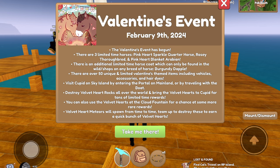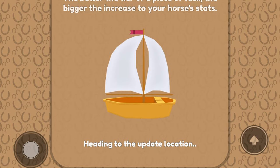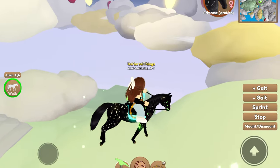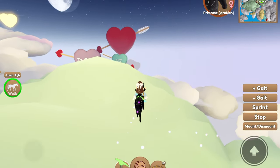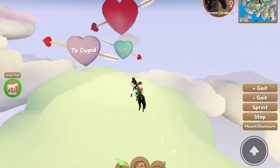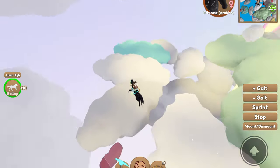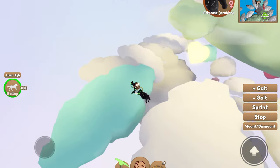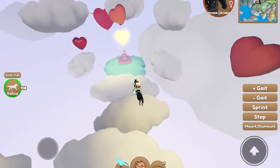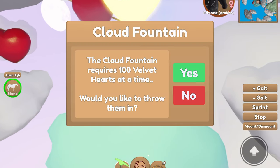Wow, you guys, that is a lot! Let's go ahead and get on Primrose and head there. Oh, this is kind of neat actually — we have a whole island for this. Too cute. Oh look — 'To Cloud Fountain.' Let's go to Cloud Fountain first. I'm very, very nervous that I could easily fall off. Like it would not take much for me to just fall off these clouds. I'm not very good at this. So this is the Cloud Fountain — requires 100 Velvet Hearts.